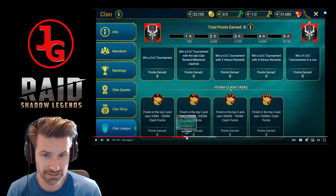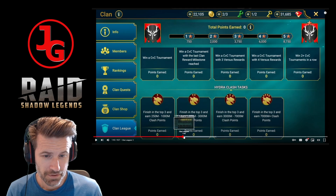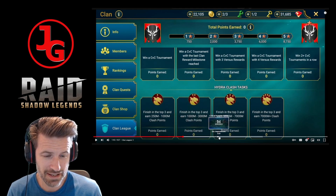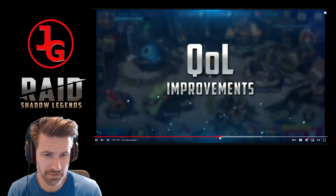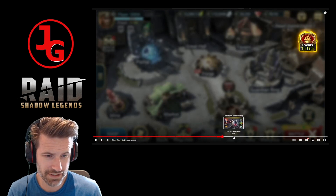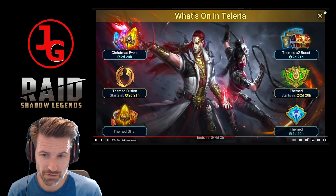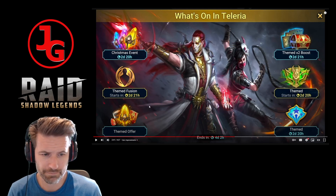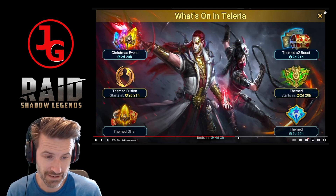I mean, what's the sum of the stuff here? Win CvC tournament with four versus rewards, win two... I don't think you're getting anything out of it. I suppose it's just to help push the clan members and make sure everyone's pulling their weight. As for quality of life - the events tab rework looks like quite a cool interface actually. There's a Christmas event preview, some themed boosts... okay, maybe it's just a bit of an easy mapping area rather than a big improvement.